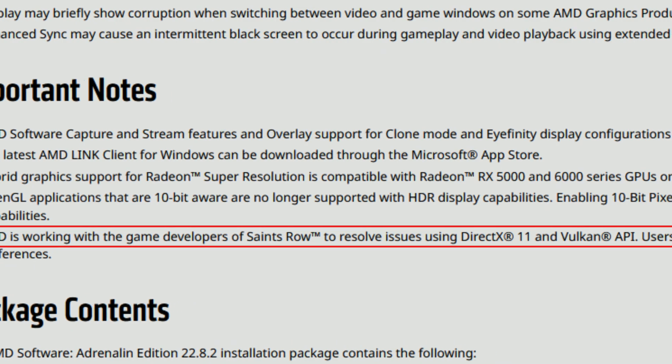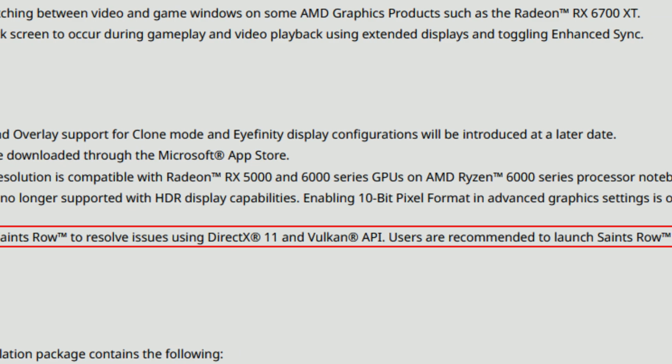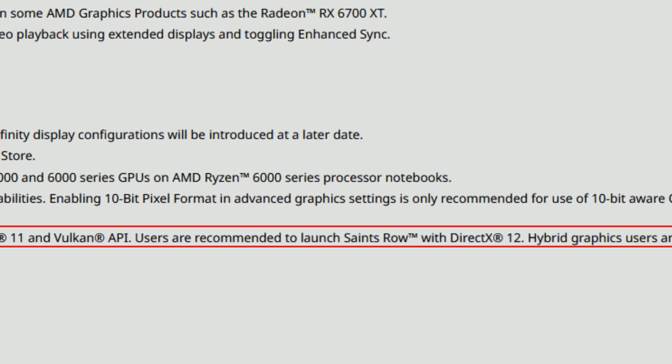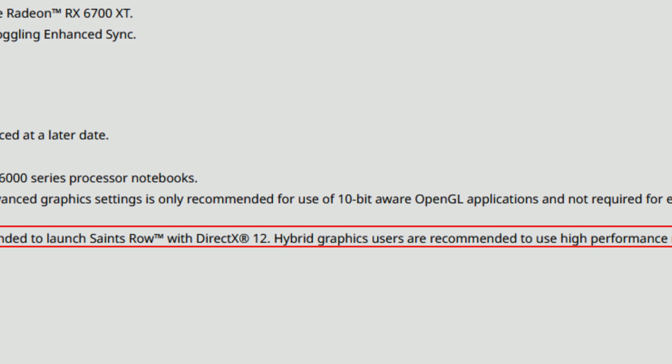Another important note: AMD is working with the Saints Row game developers to resolve issues with DirectX 11 and Vulkan APIs. Users are recommended to launch Saints Row with DirectX 12. Hybrid graphics users are also recommended to use High Performance mode in Windows graphics preferences. So AMD is recommending DirectX 12 over DirectX 11 and Vulkan for Saints Row, because those APIs are a mess with this game.